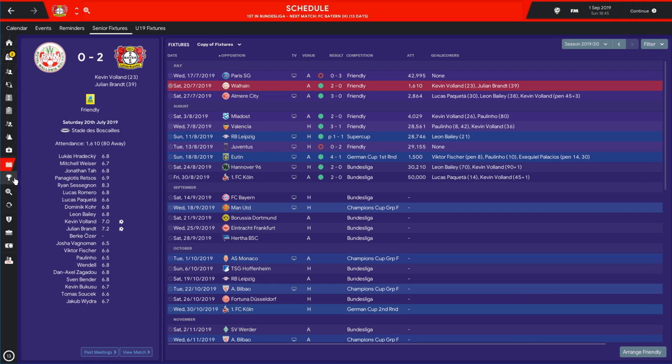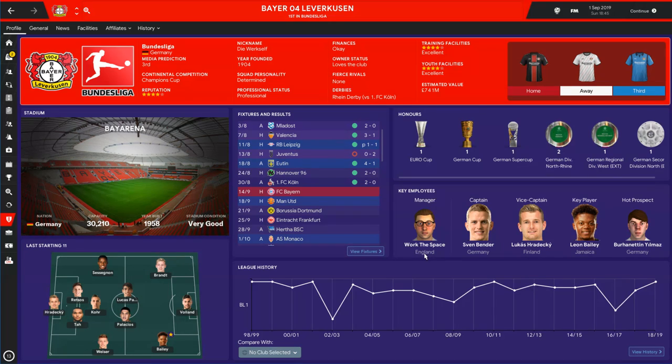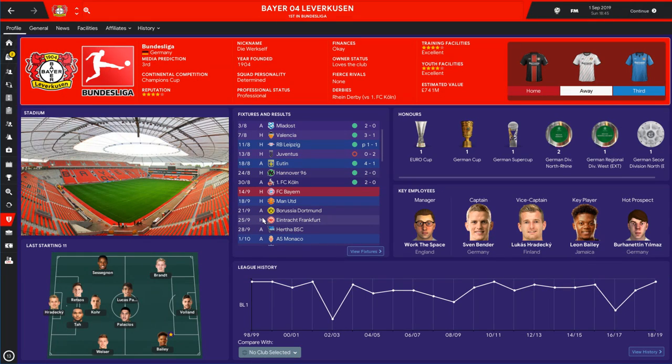In terms of other screens, there aren't too many that have seen radical overhauls. The main ones are the screens you look at the most. If we look at the England national team page, nothing too crazy going on. The new font is implemented across the board. I didn't mention the logo pack — this is obviously not the default logo pack, as you can see by the Premier League logos. This is the TCM 19 pack. I'll have a link to that down below as well. All in all, I just absolutely love this skin.